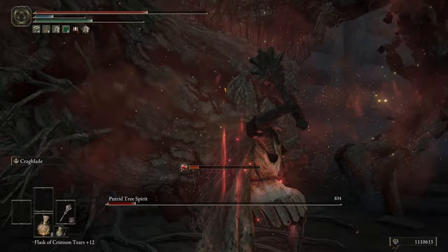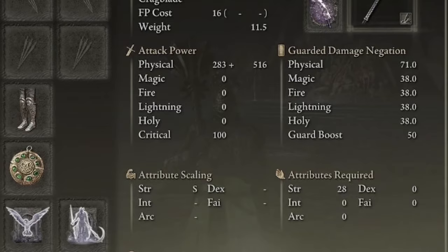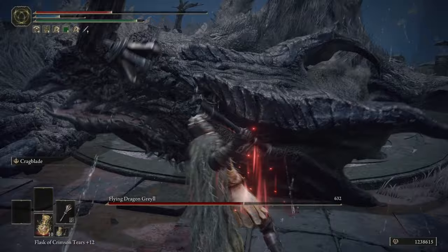I used this mace a lot in Dark Souls 3, and since it carried over into Elden Ring, I wanted to show it some love, and I'm incredibly glad that I did. Its physical attack power at 25 is going to be 283 plus 516, and with the Cragblade Ash of War, which we're going to talk about in just a second, it's going to have a strength scaling of S — the highest that you can go — making this weapon stagger and hit like a truck.